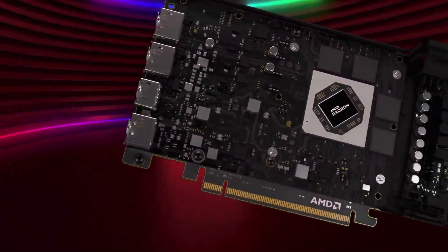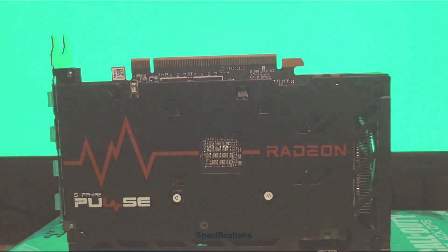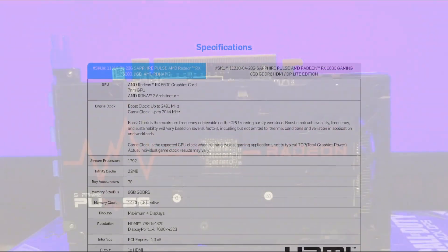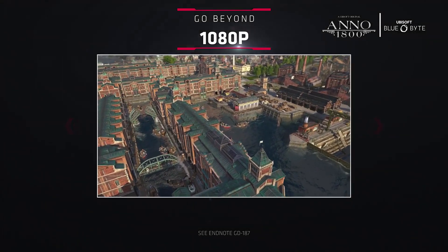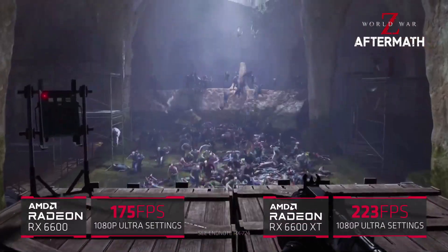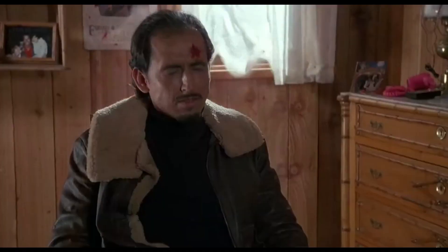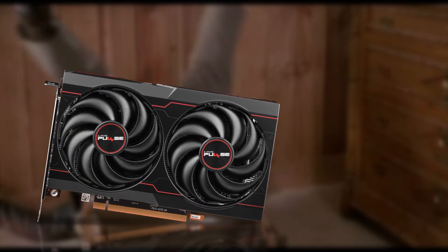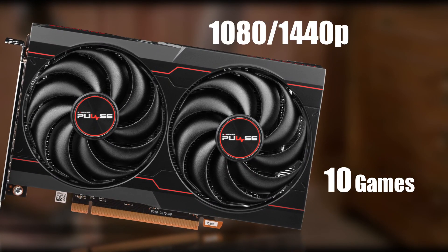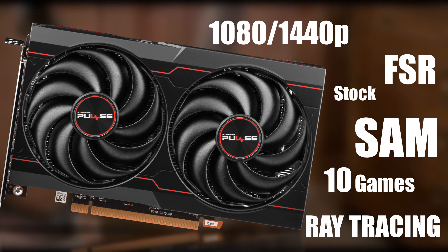I am not going to waste much time presenting the specifications of today's guest, the Sapphire RX 6600 Pulse. Instead, I will jump straight into the benchmarks to discover the ray tracing capabilities and how much performance improvement the RX 6600 has gained as AMD's drivers got more mature. I will test it under 10 games at native 1080p and 1440p resolutions, playing around with ray tracing, FSR, and Smart Access Memory features at stock and overclocked speeds.